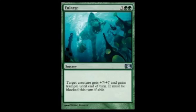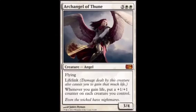The next one is a Sorcery for 5. Target creature gets +7/+7 and must be blocked this turn if able. I found the art a little bit weird on this card — it seems weird that they would put like a cat on it.